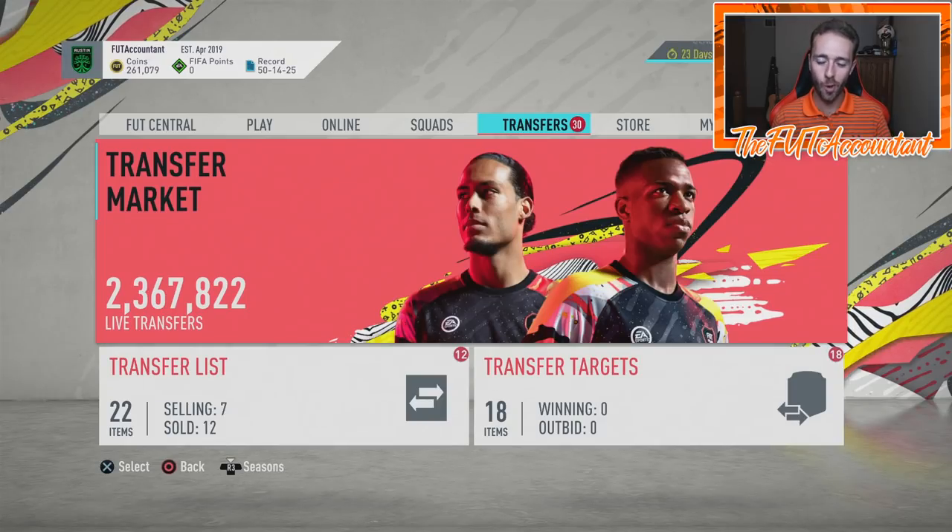Hey guys, it's Nate aka the Foot Accountant, welcome back to the channel. Today we're talking about a very popular trading method — this week's edition of Thursday Flipping: what cards you can look for this Thursday to go up with Weekend League and Division Rivals rewards. Today I want to talk about the sell time for these rewards.